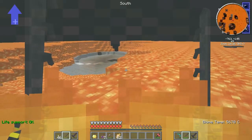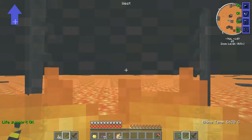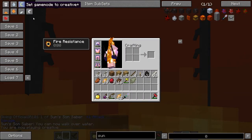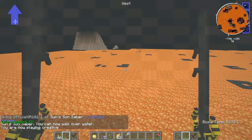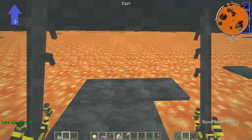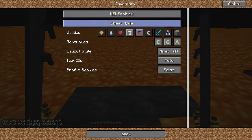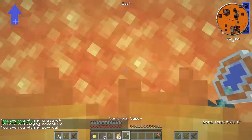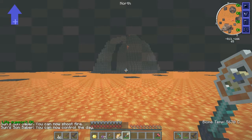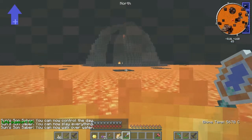So we need the Sun Saber. We're gonna stop right here. Sun Saber — you get this from killing him. You're supposed to get it from killing him, but I think since I killed him with a potion, he didn't drop it. Sadly. Apparently we can walk on water now with this morph. Well, what else do we got? You can now shoot fire, you can now control the day, you can now slay everything, you can now walk on water.